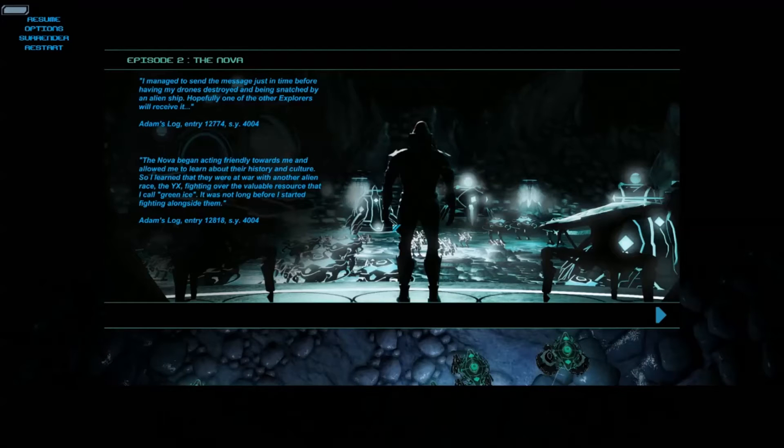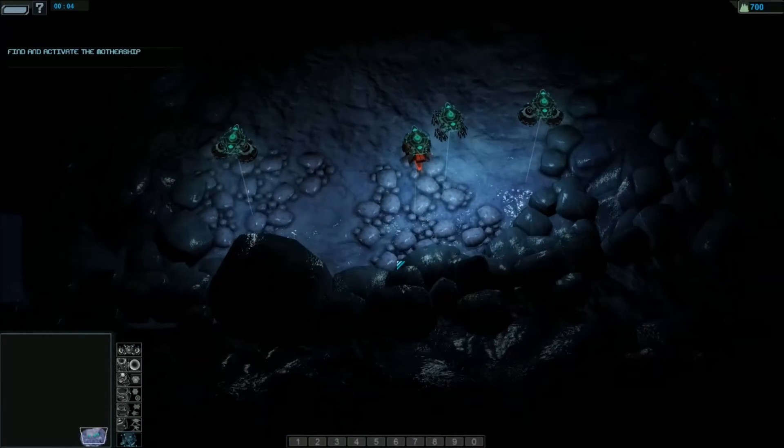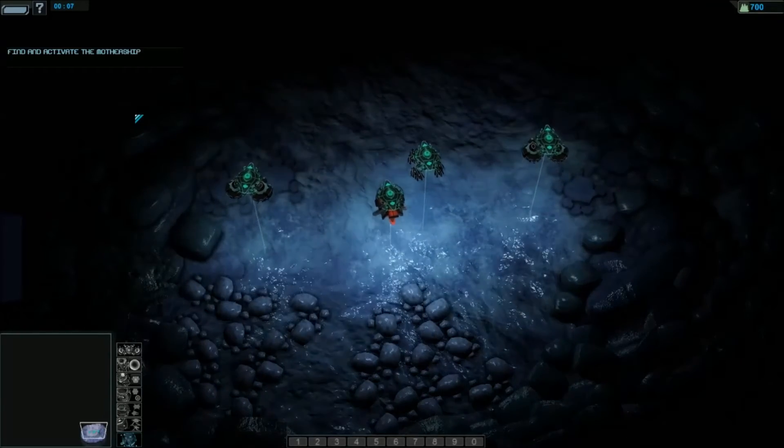I don't assume they intend to add voiceovers to these cutscenes. The music's not bad but it is very repetitive. Episode two: the Nova. I managed to send the message just in time before having my units destroyed and being snatched by an alien ship. Hopefully one of the other explorers will receive it. Entry 12774: the Nova began acting friendly towards me and allowed me to learn about their history and culture. They're at war with another alien race - the Xxyxx - fighting over the valuable resources I call green ice. It was not long before I started fighting alongside them. So I'm now commanding the Nova with my human hero.